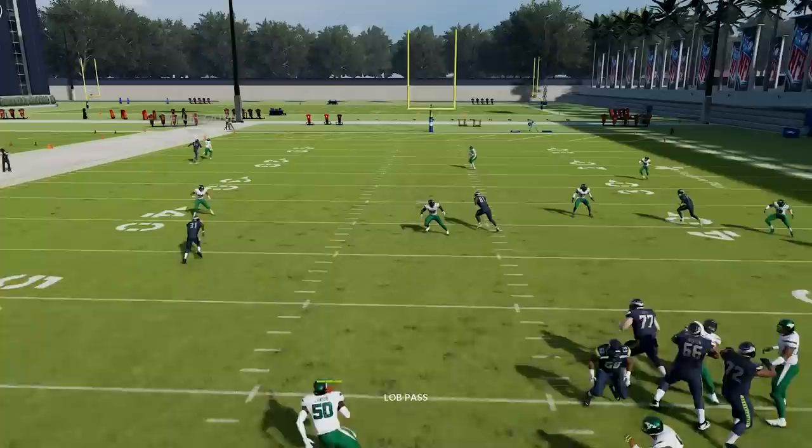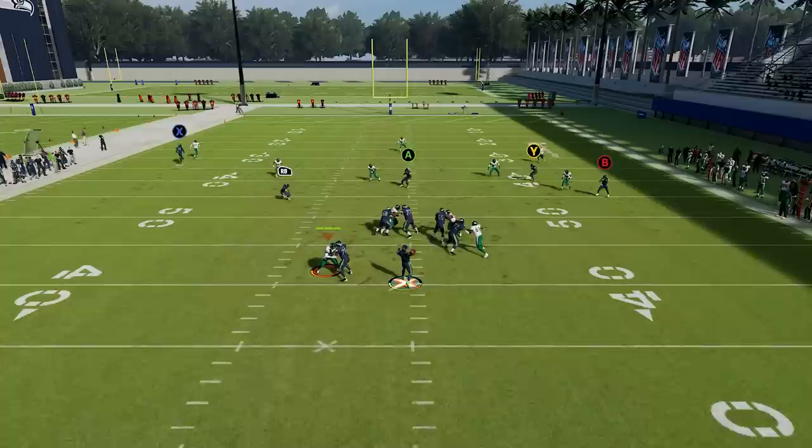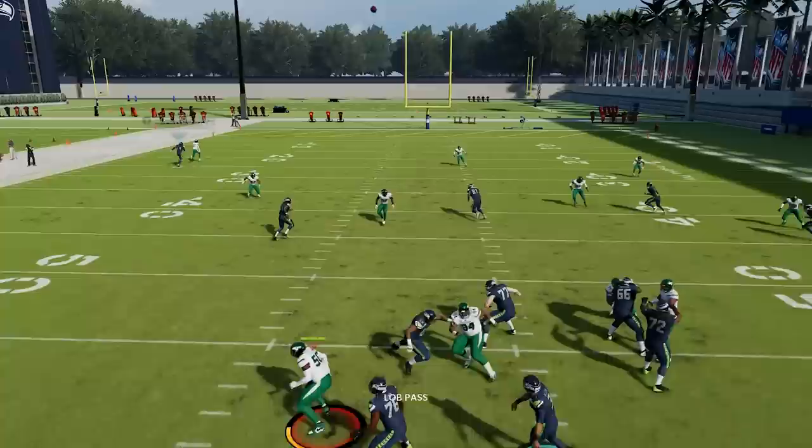Number sixteen: go for the SWAT instead of the interception when you're one-on-one with a tall receiver. This year when you go for interceptions, a lot of times your cornerback will not animate — he'll just stand there and allow the receiver to aggressive catch for a big gain. Instead, go for the SWAT by holding square/X when the ball gets near the receiver you're defending. It's lower risk and will allow you to live to see another down without giving up a big gain.